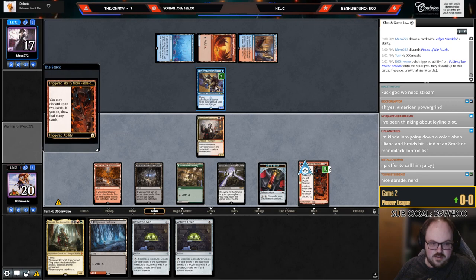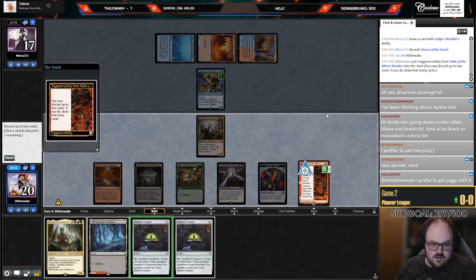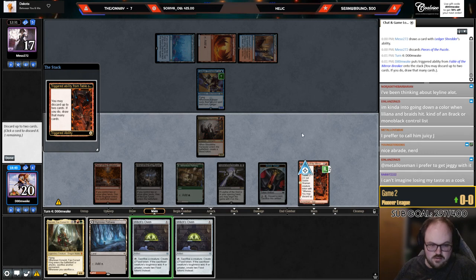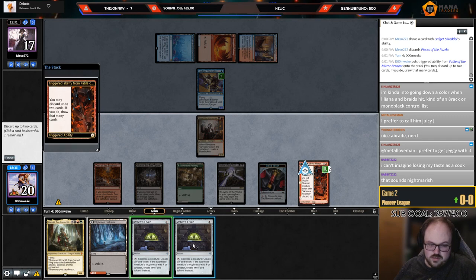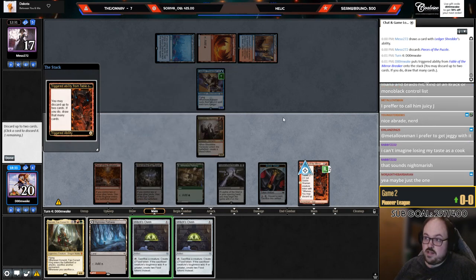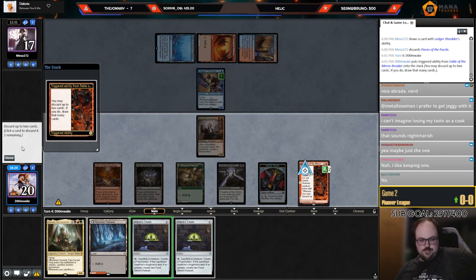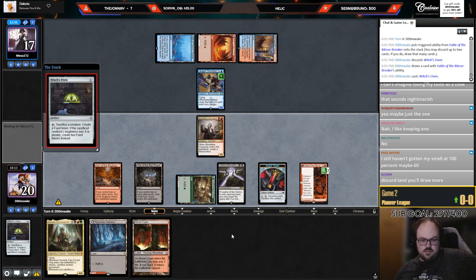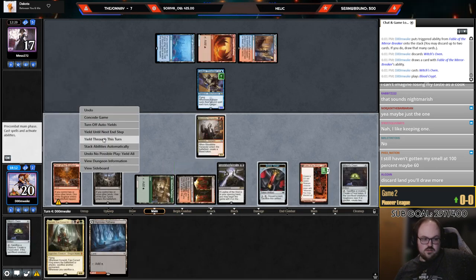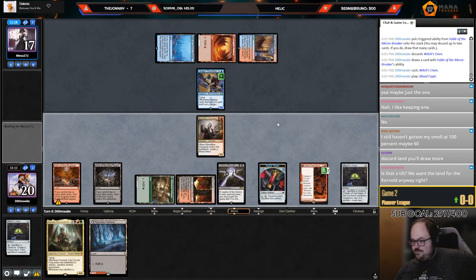Please give me a Claim the Firstborn. I kind of want to keep the land — I think I only want to discard one. I could discard both Ovens, but if I do that and draw Claim... I'll keep one Oven. I can loot a land or just windmill slam this next turn. I kind of don't want to loot the land — I'll just take it slow. Not sure if this is correct but they're not doing a lot over there.